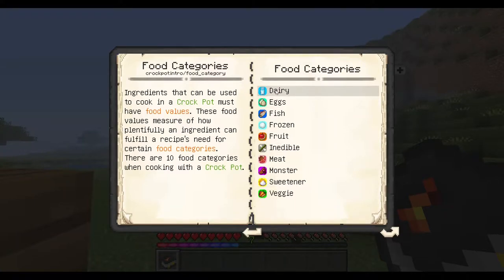Basically, some items are dairy, some items are eggs, some fish, frozen, fruit, inedible, meat, monster, sweetener, and veggie. Dairy is usually only the milk bottle, eggs are turtle and normal eggs, fishes are well fishes, frozen is usually ice or snow blocks, fruits are fruits, inedibles are usually bamboo stick or bones, meats are meats, monster items are spider eyes and rotten flesh — though rotten flesh is in the meat category as well, because it's mostly a monster meat.